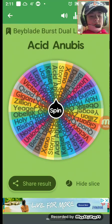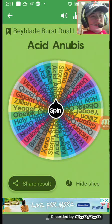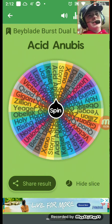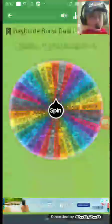Acid Anubis comes with Yell and Orbit. It was an okay defense type — I still think Quad Quetzalcoatl is better. Acid Anubis was probably like the second or third best defense type. I don't know much about the burst resistance. I'll give it a six — Acid Anubis gets a six, an average release.